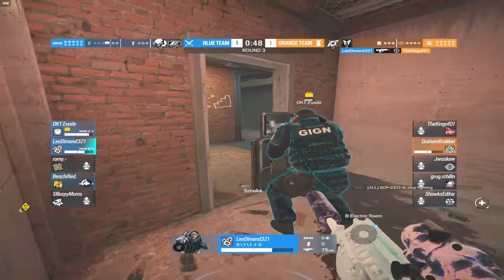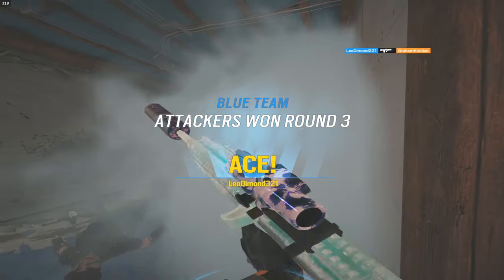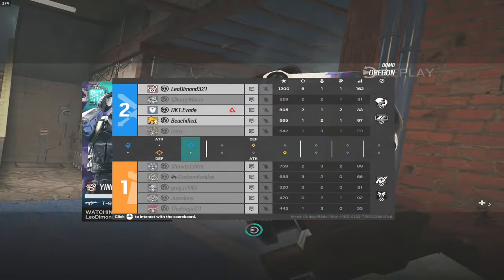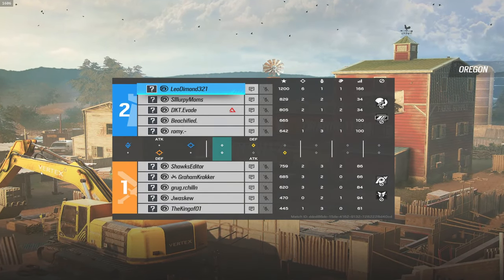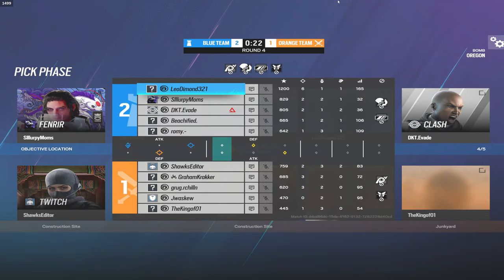That's an ace for Leo. Taking a look at the scoreboard, Leo is leading the blue team six to one, with second place only at two kills. The orange team has been playing more consistent throughout but will need to step it up to bring this back. With that last round, we're going to be swapping sides.